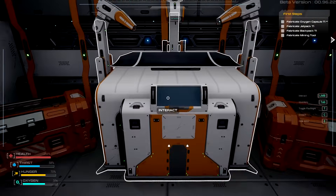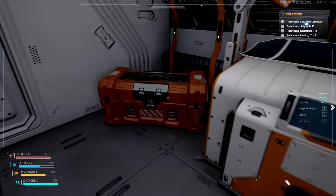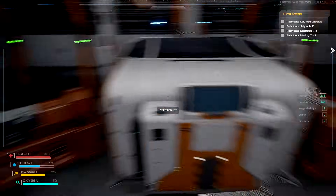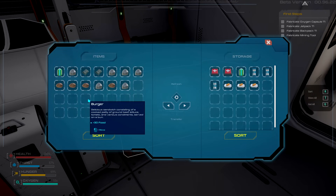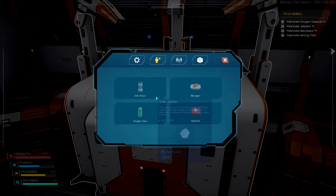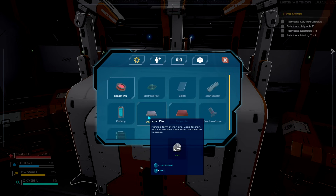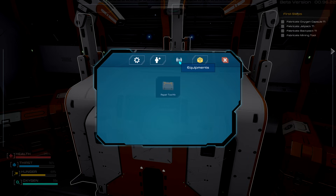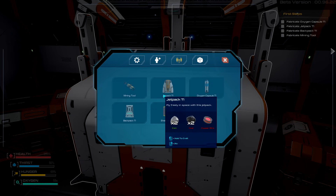We're just gonna grab a bunch of this and make our way back in. With organics we can also make water, and organics can make ourselves some hamburgers if we need to. I might just grab absolutely everything from this side here. It looks a lot better like this - we'll be able to do the organics and stuff. We'll keep the materials there so we can get our own station up and running.